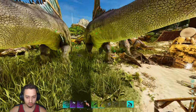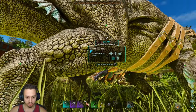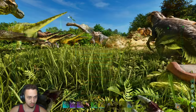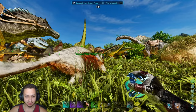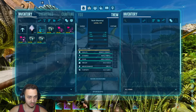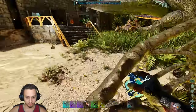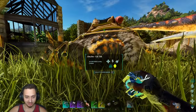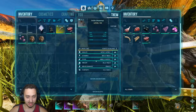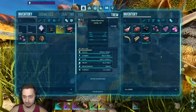We also got another cool guy — we got another Maewing! Oh, Sizzle did get another Maewing. I don't know where he's at — oh, there he is over there. He looks really cool! Look at this guy, look at his colors — awesome orange and black. He was just kind of hanging out over by where we tamed the Spino.